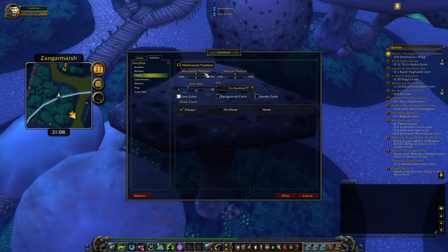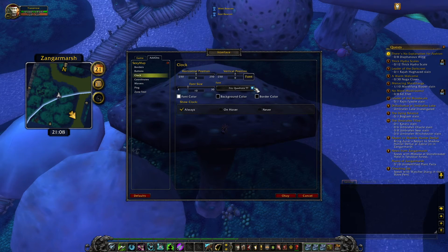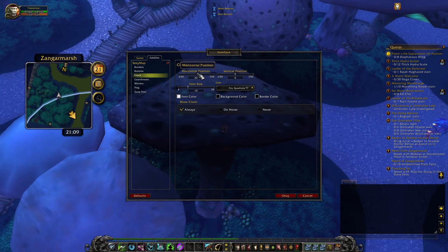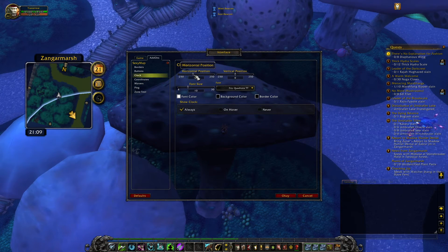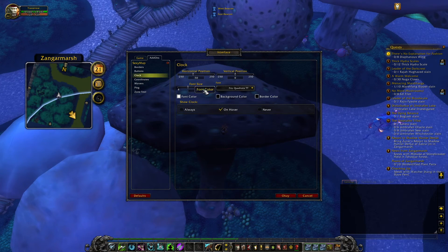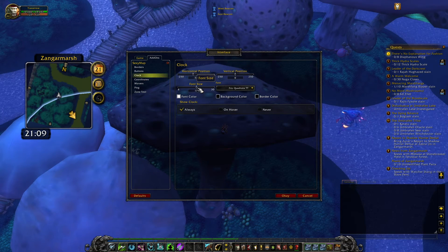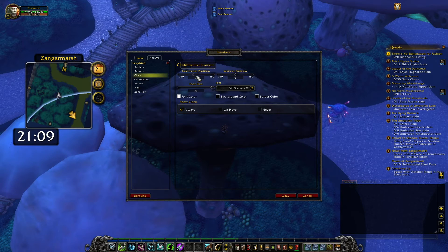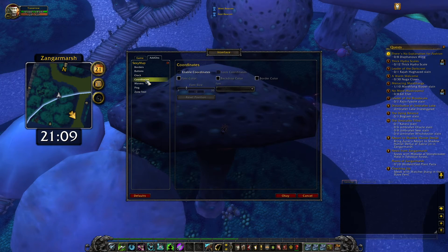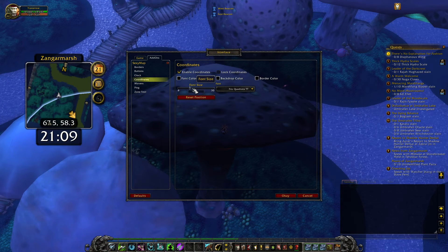Then the clock - you can change the position. You can only change the position, not drag it. Show the clock on hover if you want to. You can change the font size, make it bigger, and the position.